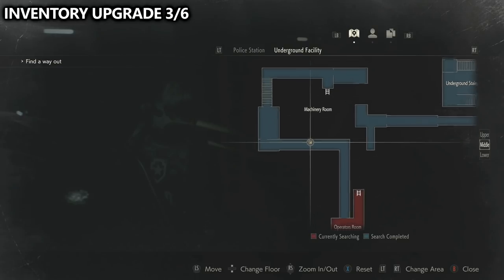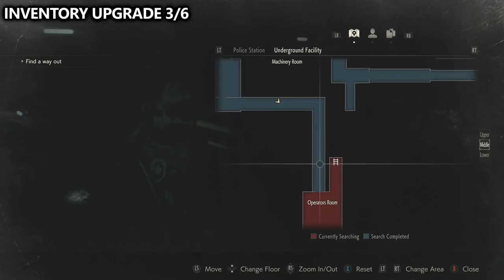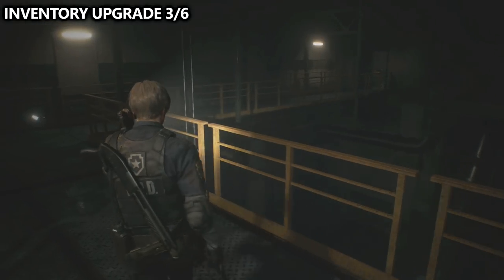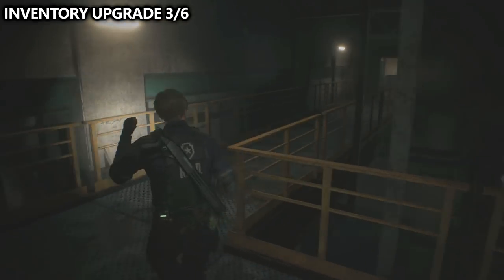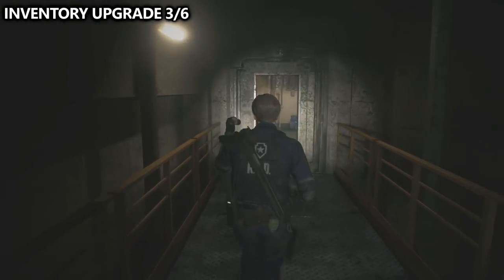Eventually you'll end up in the underground facility. You'll go through the machinery room and then end up in an operation room with a ladder that lets you climb up. But before climbing up, make sure you look inside of the locker to grab inventory upgrade number three of six.